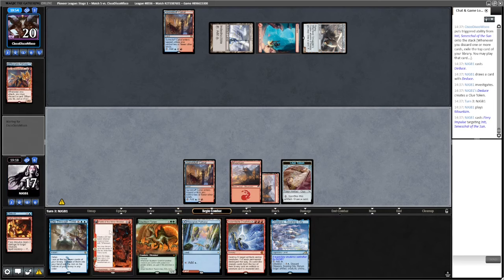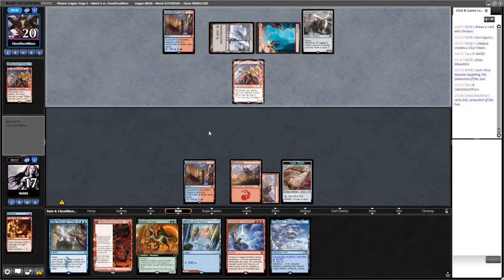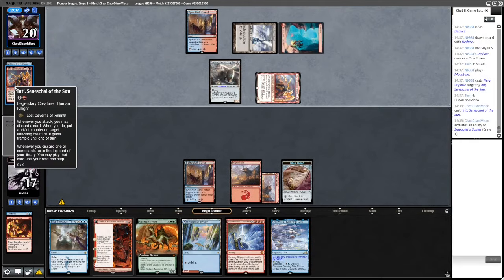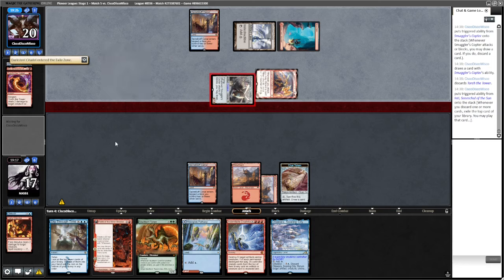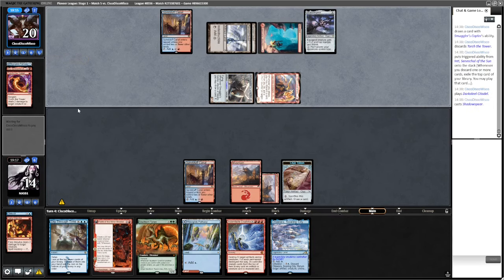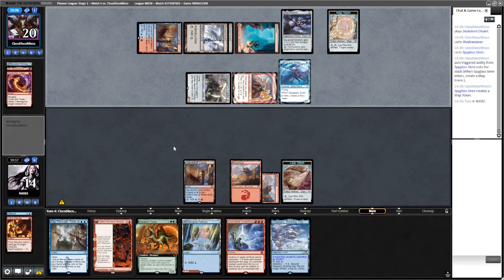We don't have Spell Mastery so we can't kill the Copter. We're not cracking the clue here. They've got another Inti. I'm going to try and jam a Fable here. Okay, Citadel - they can play a Citadel. Shadow Spear. They do go for that - so I'm just going to Creativity now. They have one card in hand but we could wait until next turn. I don't want to give them the opportunity to Spell Pierce. Gaining life, putting a Blocker into play.